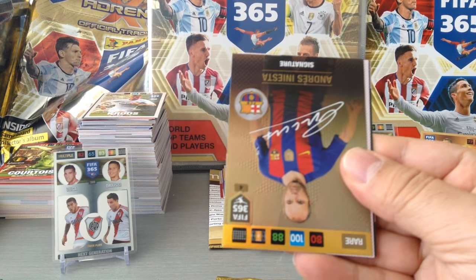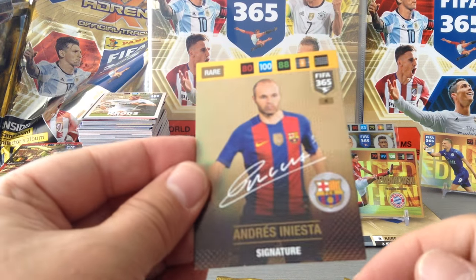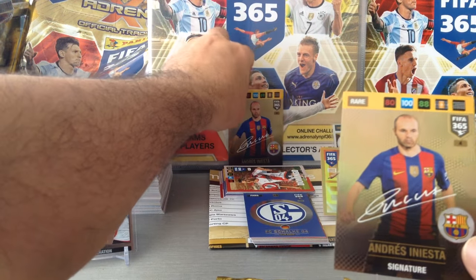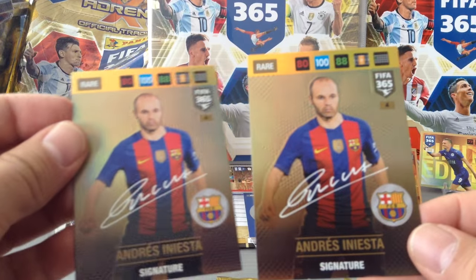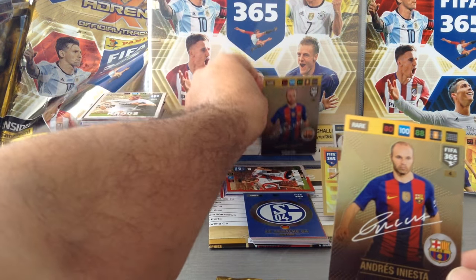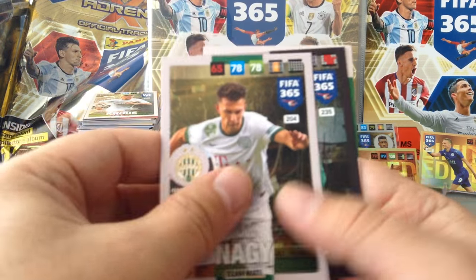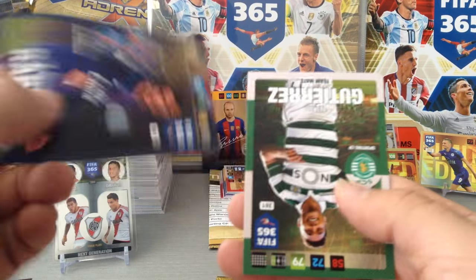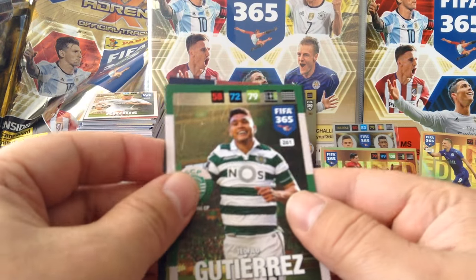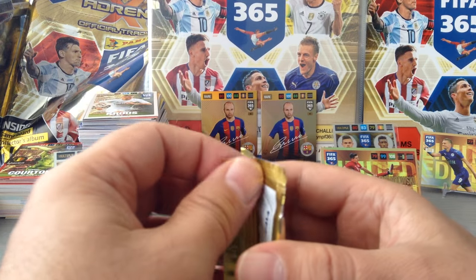Ozil international star. Ha! Iniesta rare card again — here we go — two Iniestas in one opening! Unbelievable! Nagy, Malaz again, Rabiot and Gutierrez. I can't believe it — I pulled two Iniesta signatures!